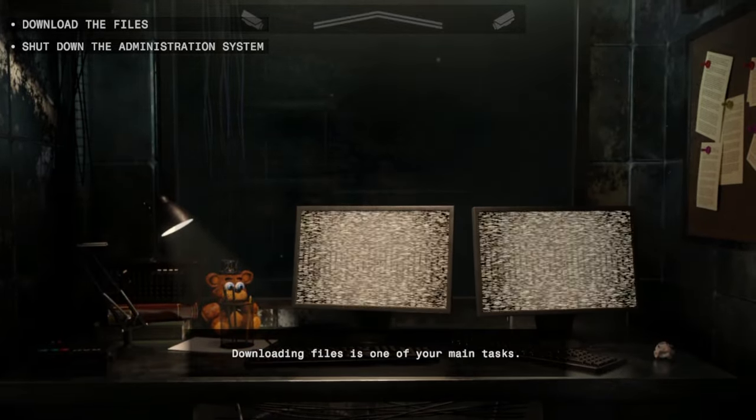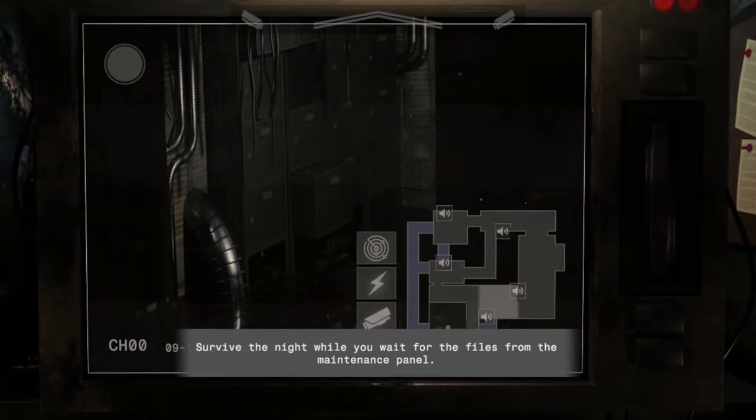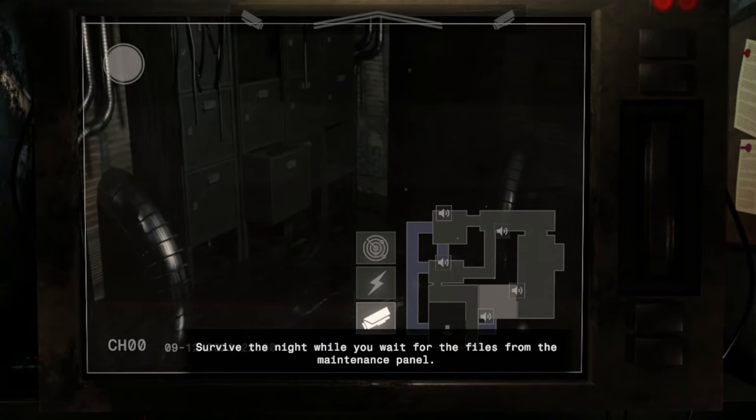Download the files, set down the administration system — downloading files is one of the main tasks. We got tasks in this game! Oh, we got cameras. It's night one. While you wait for the files, there are maintenance panels, so we just gotta wait for files to download.